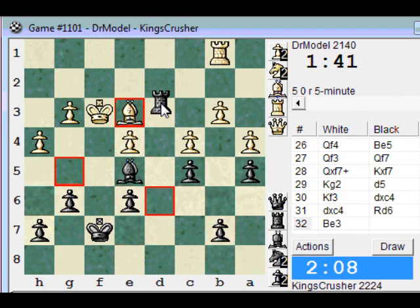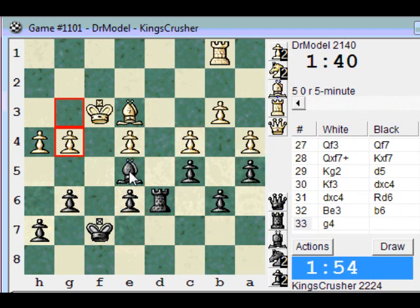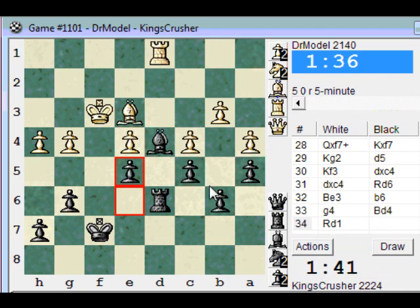Rook d3 here, we're still friends. No it doesn't — he's got king e2. I'm going to play b6, control the c5 point. At the moment I'm going to play bishop d4.